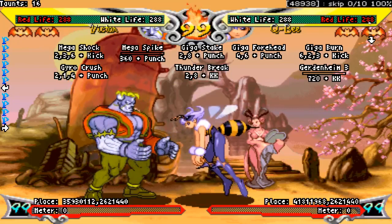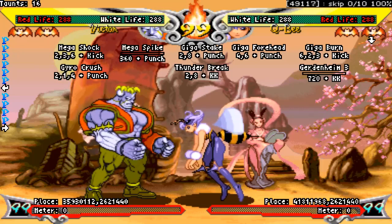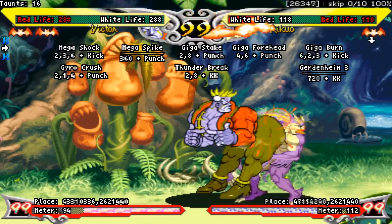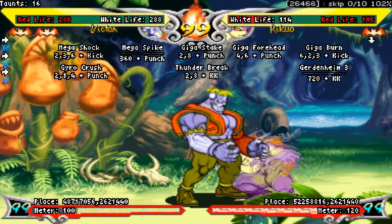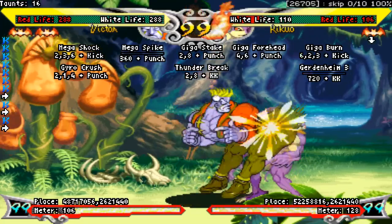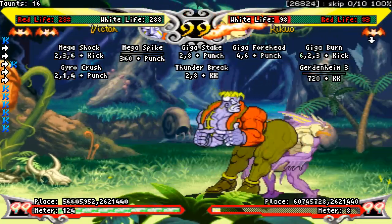I'll talk a little more about standing light punch when I get into Renda bonuses, but I'm not going to spoil that just yet. Close light kick shares the same frame data as standing light punch, but with one more advantage frame on hit and on block. It is special cancelable. However, it doesn't have near the range of stand light punch, and hits fewer characters when crouching since it's higher up. It also has the shortest activation range of any close normal, changing to far light kick at 32 pixels.